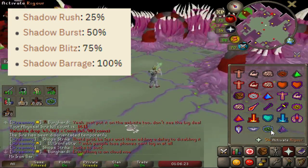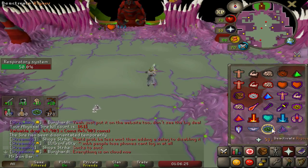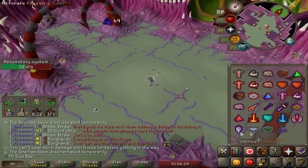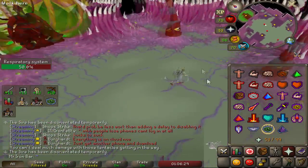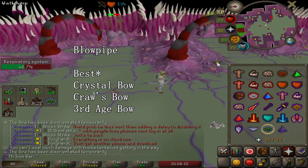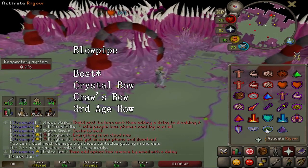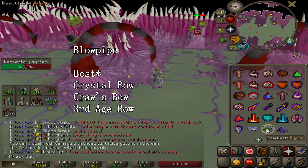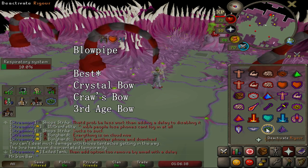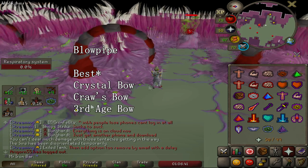Sire can spawn poison or minions during this phase if you wake it up but take too long to disorientate it, usually after failing shadow spells on him. The recommended weapons to deal with the respiratory systems are either a blowpipe or a fast long-ranging weapon like the crystal bow imbued, a crossbow, or a third-age bow. To use the bows effectively, you need to learn where to stand and how to move from one system to the other, which I'll explain in the first fighting demonstration.